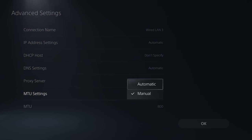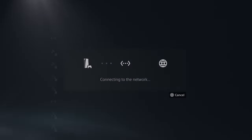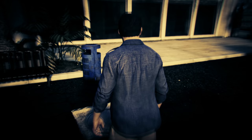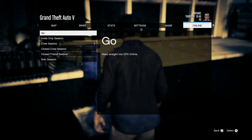If it's set to automatic, switch it to manual and set the MTU number to 800 — it should be set at 1500 normally. From there go ahead and connect to the network and then to the internet, which should only take about five seconds. Then go back into GTA 5 and join a public session in GTA Online and you'll notice that when you load in you will be the only person in the entire session.